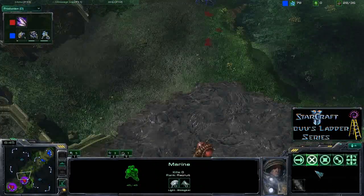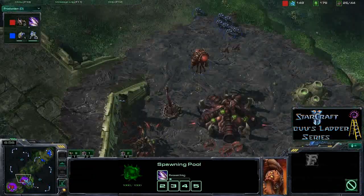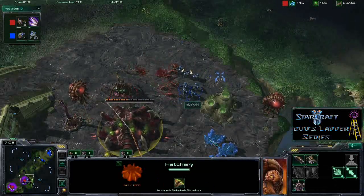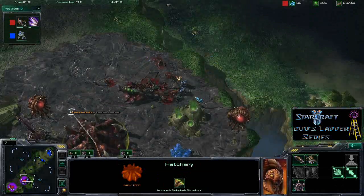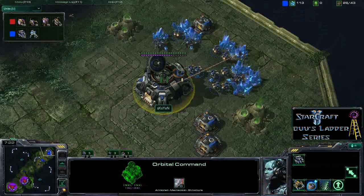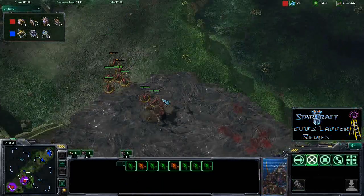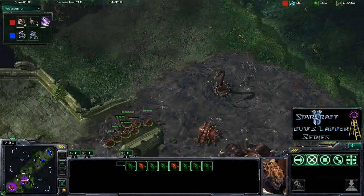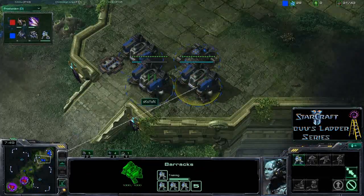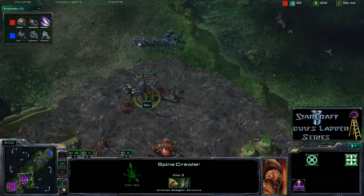SKS Yen is still producing some SCVs but not getting any gas, so he's not going to get any upgrades — he's going to fall really far behind. Boo just started researching ling speed so he still has slow lings, but he has no problem holding off these marines as they die to his lings. He's able to keep producing lings, and with his economic advantage — 16 drones against 16 SCVs — SKS Yen is going to lose on tech. The spine crawler is almost undamaged, there are two queens, and more drones being produced. When ling speed kicks in, that's going to basically turn the game.